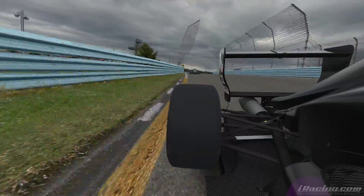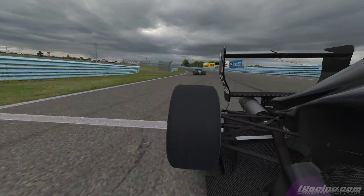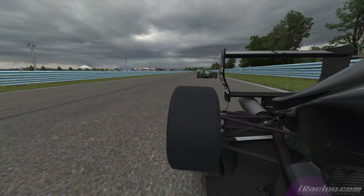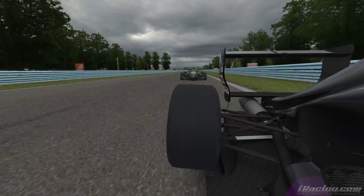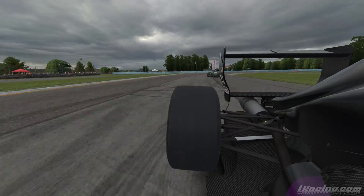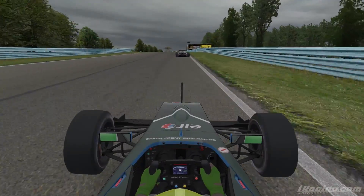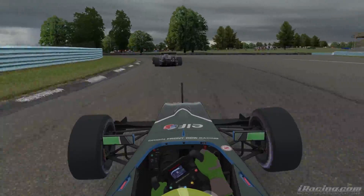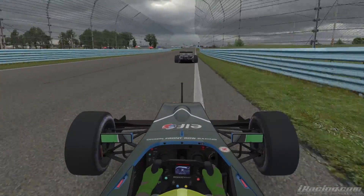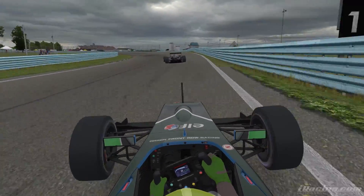By the start of lap 14 I am suddenly in the picture again - we are on board with Sylvasti looking back at us and we have closed that gap down. The advantage of closing that gap is that you get a huge draft advantage down this straight at Watkins Glen. The slipstream is obviously massive - the advantage you get is absolutely massive, especially around a track like this. At the end of lap 14 I am getting more and more into the picture, more and more confident with the car. This is a good start of the season.